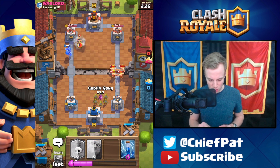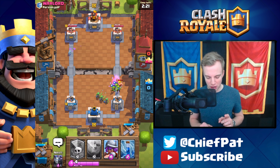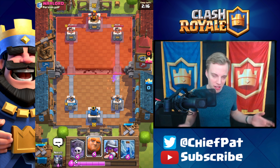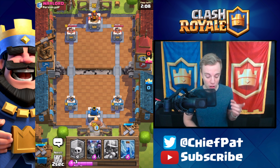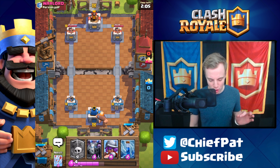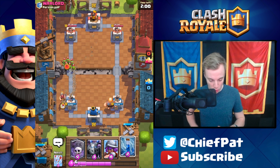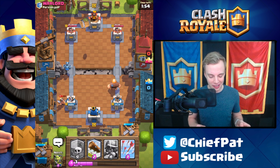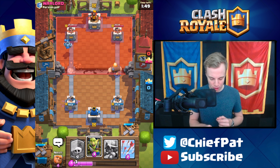Barbarians are here. Let's use our Goblin Gang to end up killing these. My Mega Minion's going to kill the Princess — that's actually super good for us. Meanwhile, the Goblin Gang's going to take care of those Barbarians, and as they run down the lane, eventually he'll drop his Log, and that's going to reset the battle. We're still in a really good spot — I think we're up like three or four Elixir, so we can start with our Giant push. I have my Graveyard, Arrows, and Zap Spell.